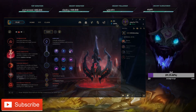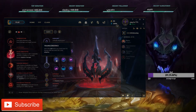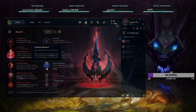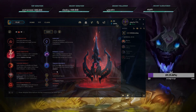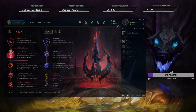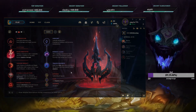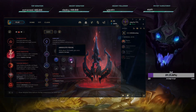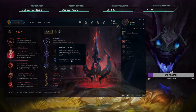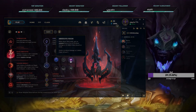For secondary runes with Electrocute, you can take Magical Footwear and Cosmic Insight, or what I've been doing is Nimbus Cloak because it's extremely broken right now, and then Absolute Focus or Transcendence. With my build path I prefer Transcendence because my build usually goes over the 40% CDR cap anyway and converts it into AD - you get 12 AD for every 10% you're over the cap, which is better than Absolute Focus.